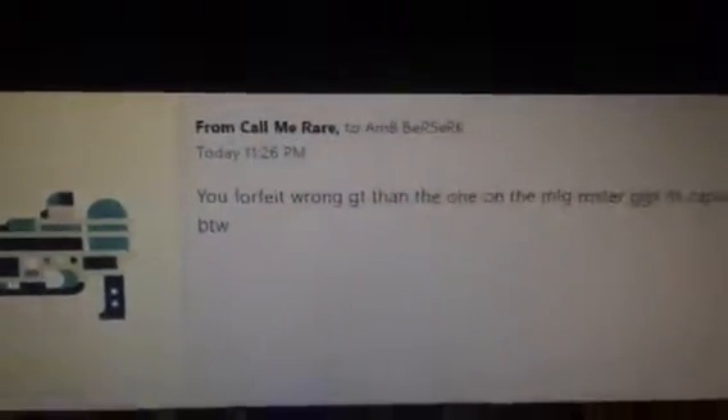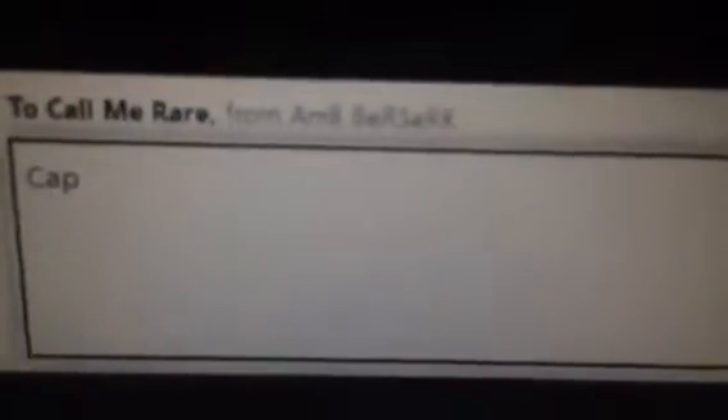He sends me this message and we wait for a while. As soon as he's in messages: 'I knew you'd bring up my gamertag — you forfeit, wrong GT than the one on MLG roster. GGs.' It's capped by the way, so capitals don't even matter as far as I'm aware, because it's still spelled right. But look, call me 'A and B Berserk' — on my GB profile it says 'A and B Berserk.'